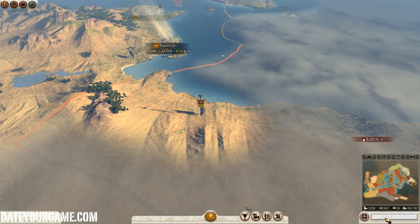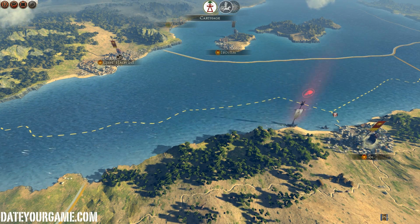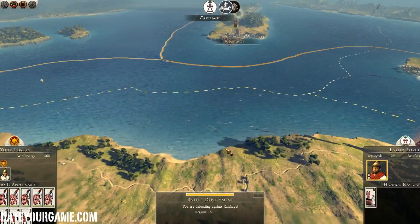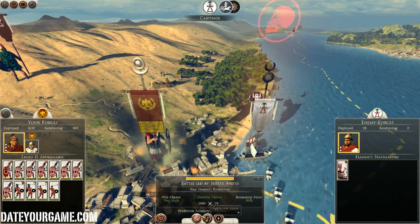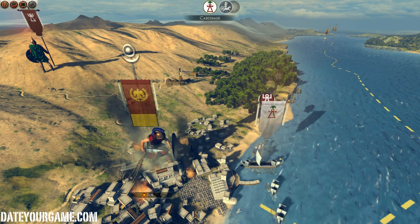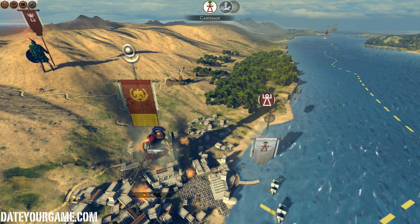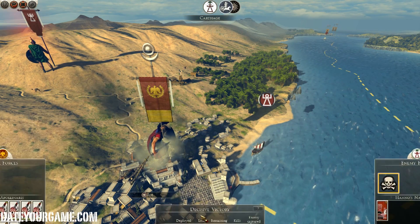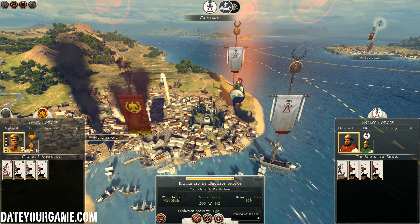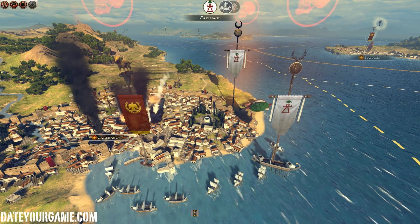Ending the turn now. I will only build a small port. Carthage's last fleet — actually not the last one — they're coming to fight me and they will hopefully disappear after this. That's good that the enemy actually attacks you like this when they're nearly dead, because otherwise we will have to chase them down all over the place and that could be extremely annoying.